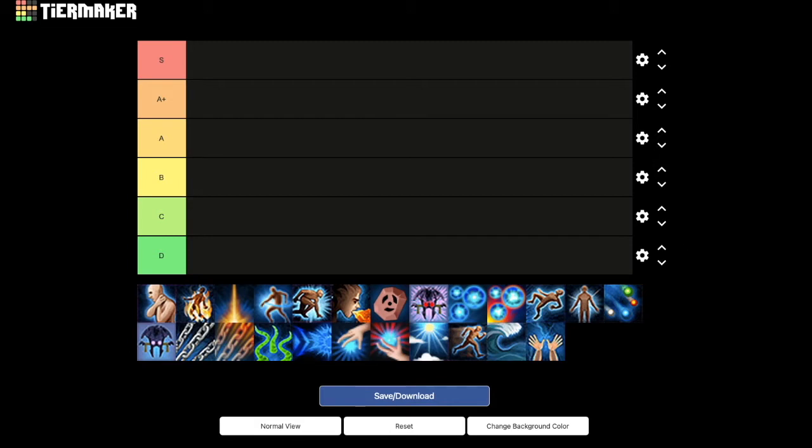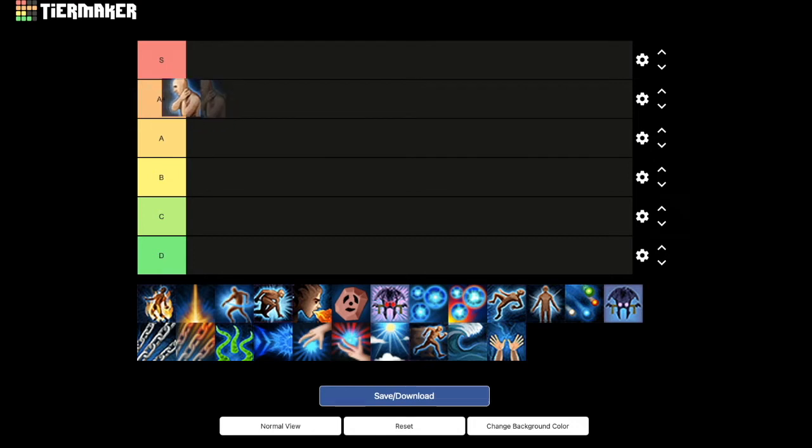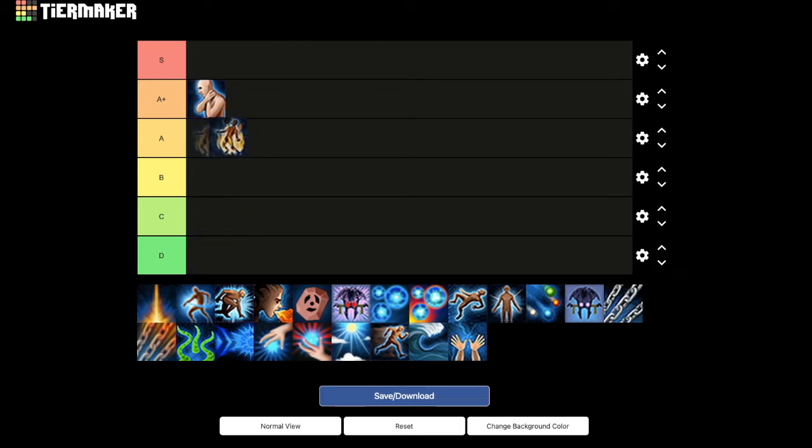Right out of the gate we have asphyxiate. You may also notice I brought the A+ tier back — it was very helpful for the range tier list, and it'll be helpful for some of the thresholds coming up. Asphyxiate is a pretty solid damaging threshold, a pretty standard ability on most DPS rotations. It's a channeled ability that does good damage — the equivalent of rapid fire from range. It's definitely a little bit better than A tier, so asphyxiate is going to be A+.